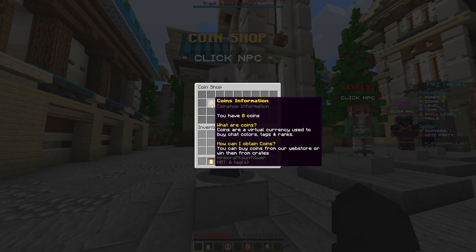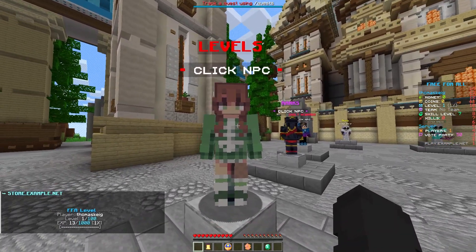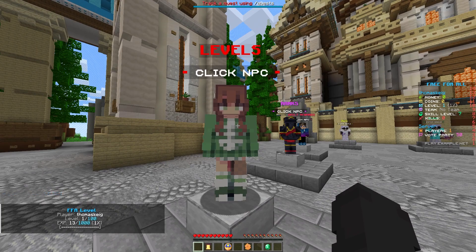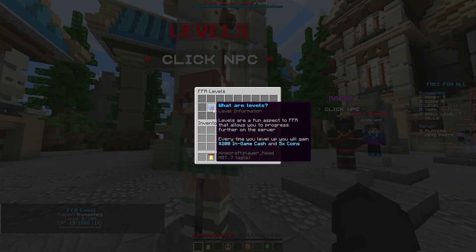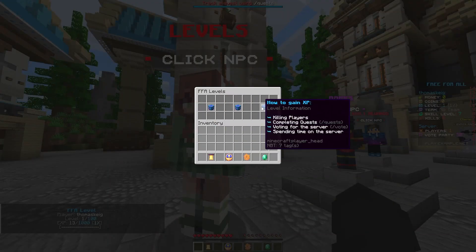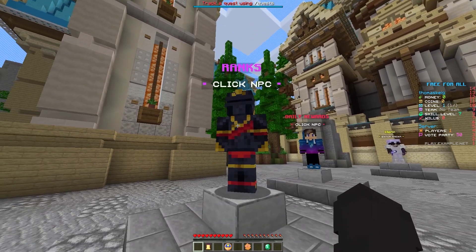You can sell coins on your server store to make money off your players. The level system is simply: as you play on the server you level up. I'm currently level one with 13 XP out of a thousand. As you play you gain levels, and if you do slash level you can open a menu showing how to gain XP — killing players, completing quests, voting, and spending time on the server.